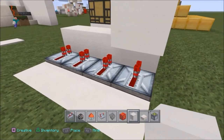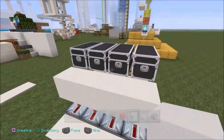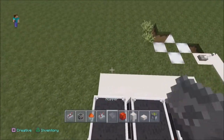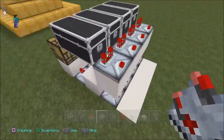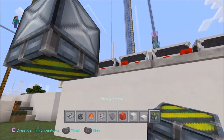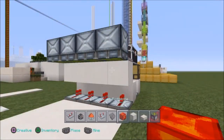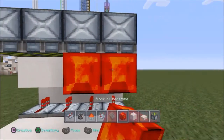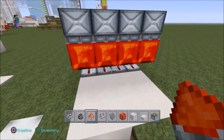Now that you have that completed, you want to break those original blocks away. Then come around down here and put a block on top of every one of these repeaters. Once you've done that, come up here and put your comparators facing out — this is on the first setting. Then you want to put sticky pistons by crouch placing upside down by those repeaters, and put some redstone blocks underneath.